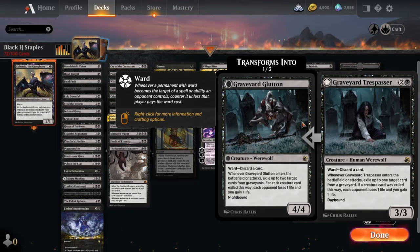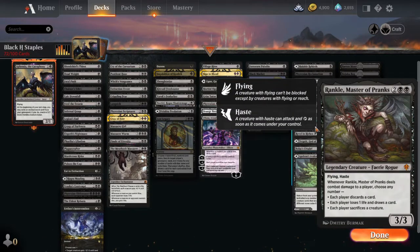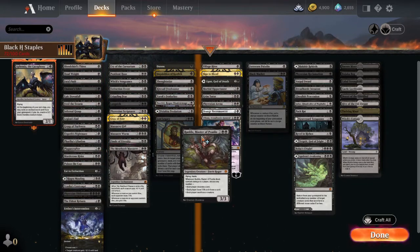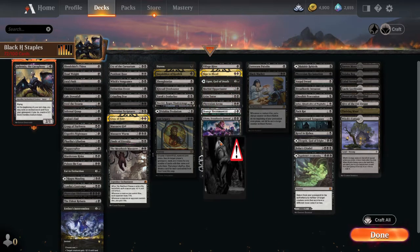Graveyard Trespasser provides graveyard hate — he comes in, exiles cards from graveyards, and eventually exiles two cards and gains you some life when he transforms. He has Ward for discarding a card and is a solid 3/3 for 3. It's not a big deal switching your basics for snow lands and just getting card advantage — he could even go in the card draw list. Rankle fits in so many lists — the discard list, the removal list, the card advantage list. He's a 3/3 with flying and haste for four mana.